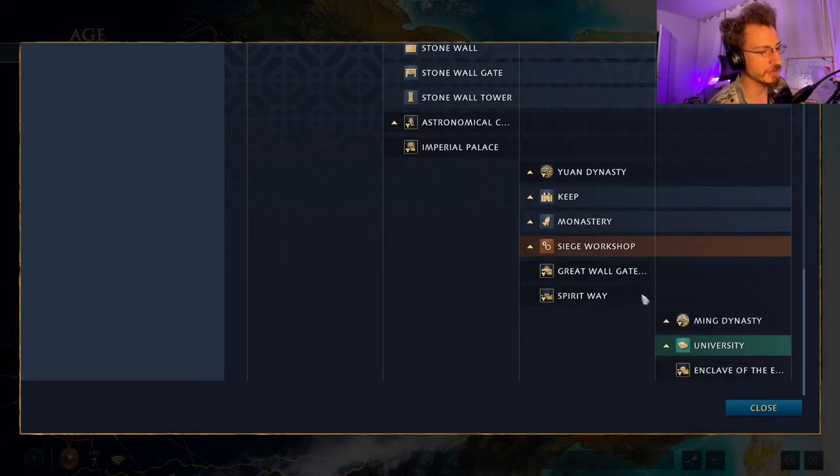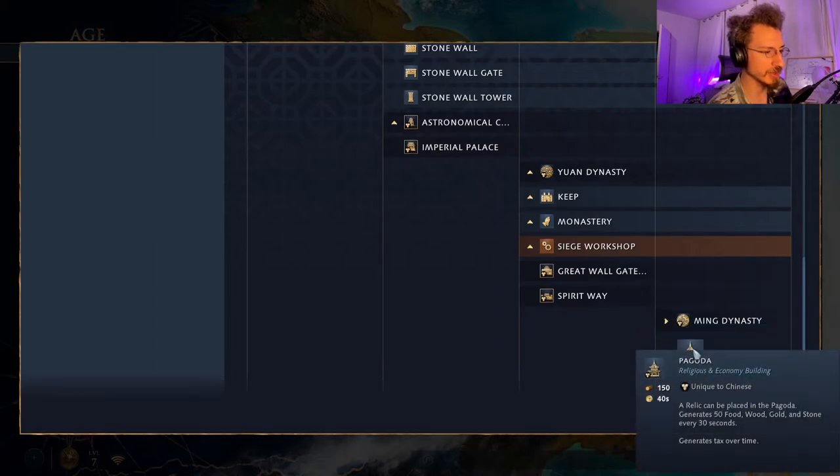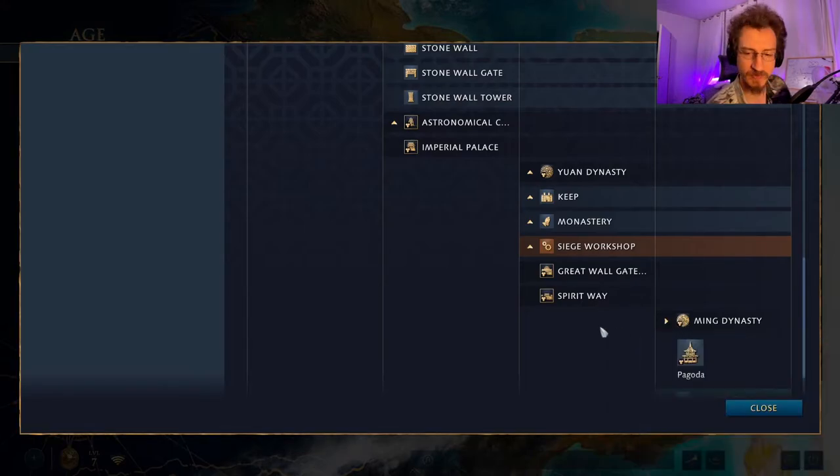When you've built both Castle Age landmarks, you unlock the Ming Dynasty: all military units gain plus 10% health, you unlock the unique Grenadier unit, and you unlock the Pagoda — a monastery-like building where you can place relics to generate resources and generate stacking bonuses for even more resources. The faster building construction is extremely strong for the Chinese.